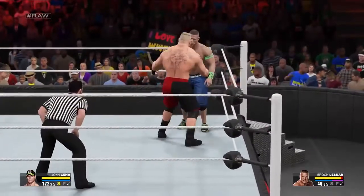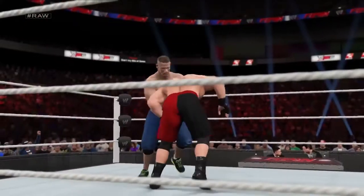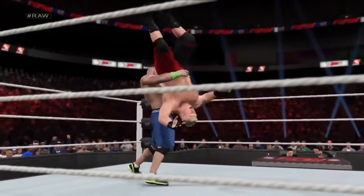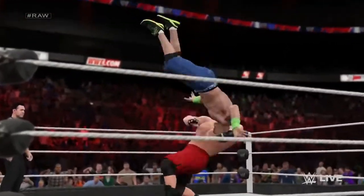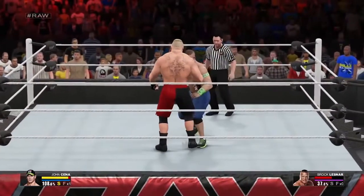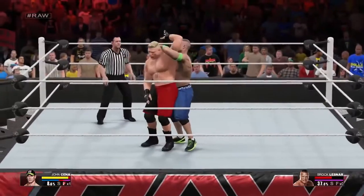Your momentum will increase by going on offense or successfully reversing your opponent's attacks. At 100%, you earn a signature maneuver, and at 150% momentum, Superstars will earn a finisher. Players in possession of a signature and a stored finisher can easily toggle between the two by pressing the right bumper.